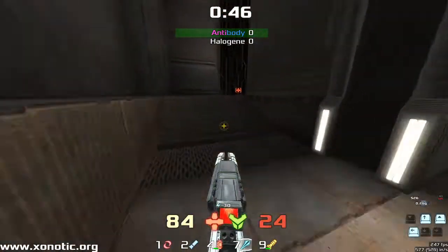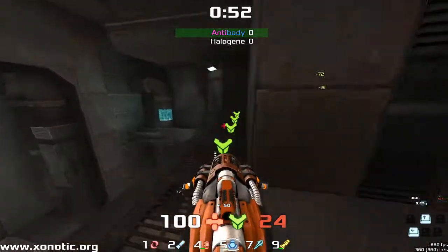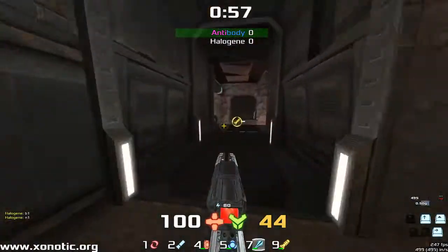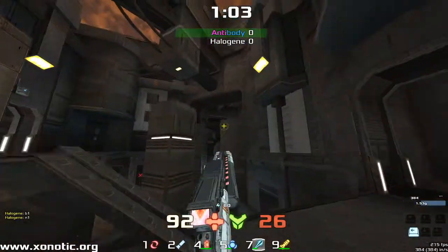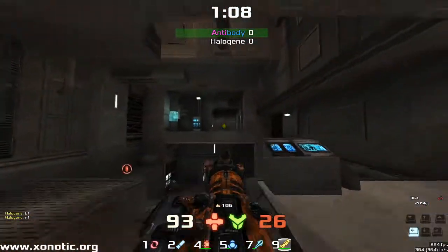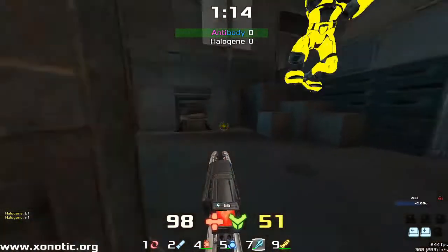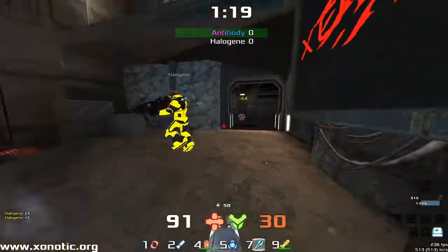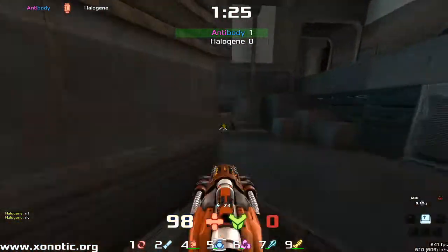These guys are going to start off — they both play very cautiously, trying to feel their opponent out, not wanting to rush in. I think this is the third or fourth game that they've played in a series here, so we could be seeing a little bit of extra knowledge coming out. Antibody is going to be playing very nicely round the corners there, and that's going to net a first blood for Antibody.